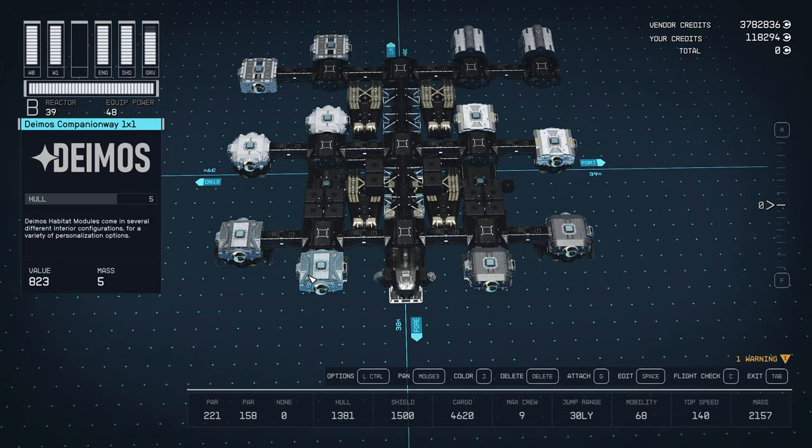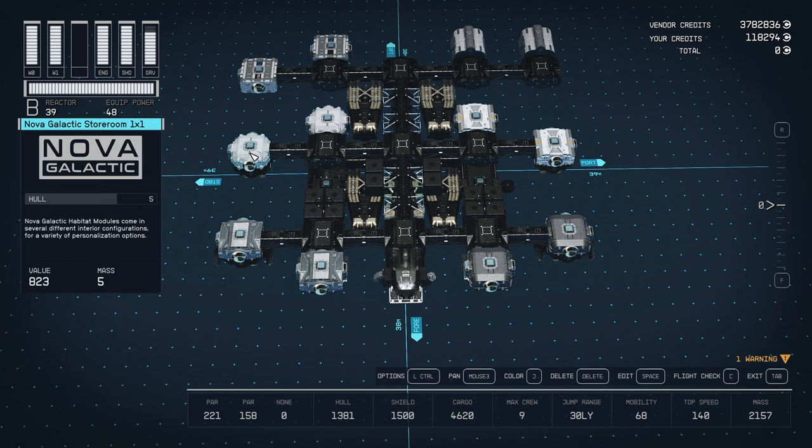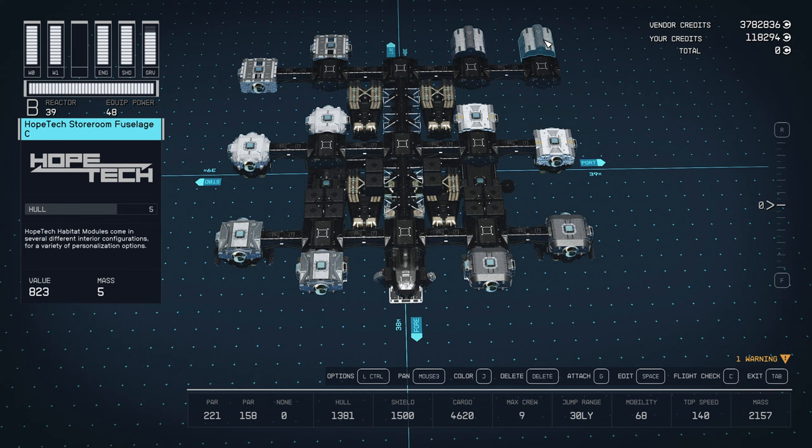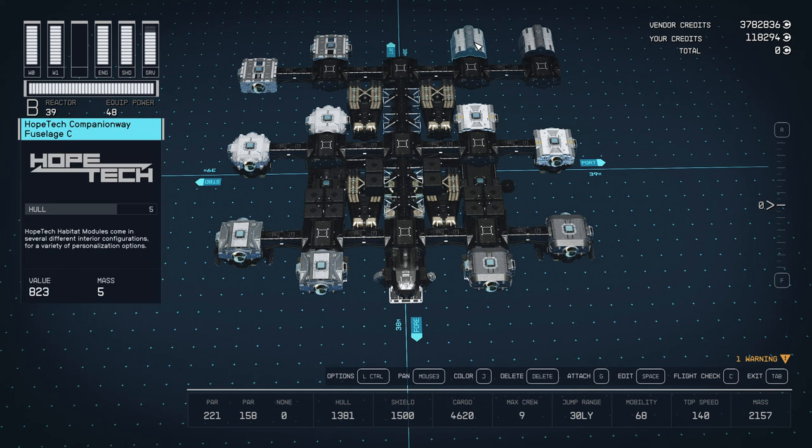What I did is I started with companion way, then storeroom — this is on every single type, all the manufacturers — and then I did the fuselage. There's A through D; you can watch the other video, I have timestamps for it. There's literally no difference between them except the outside. The inside is exactly the same. I just did the C because that's the middle one. The others are like front, back, that kind of stuff.